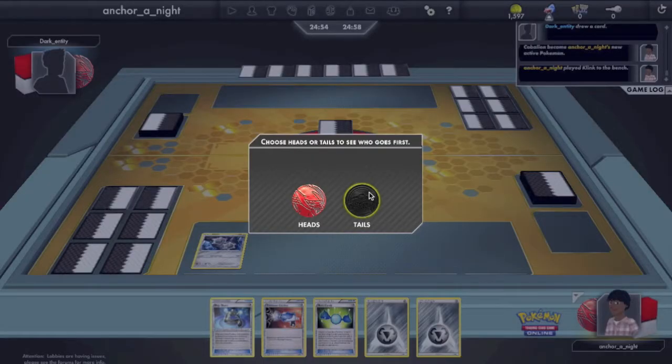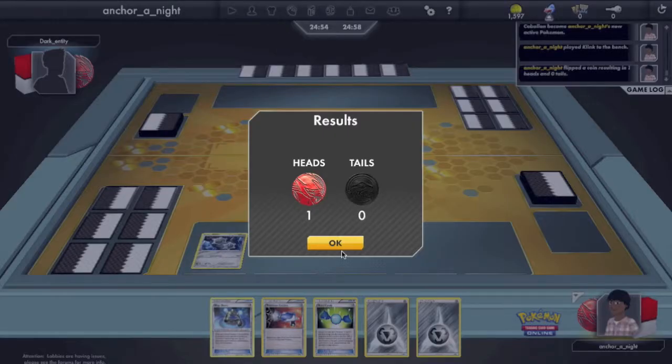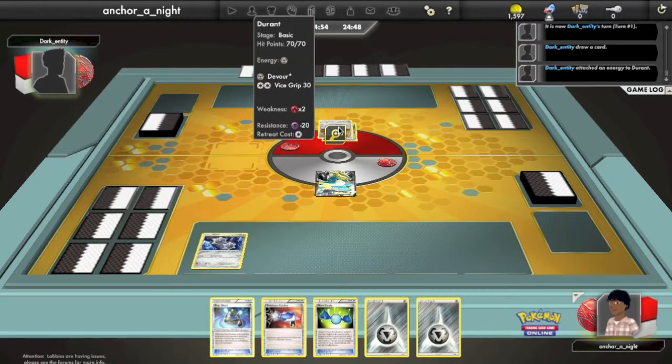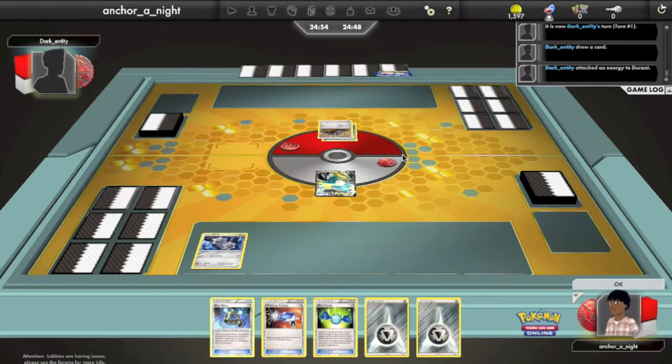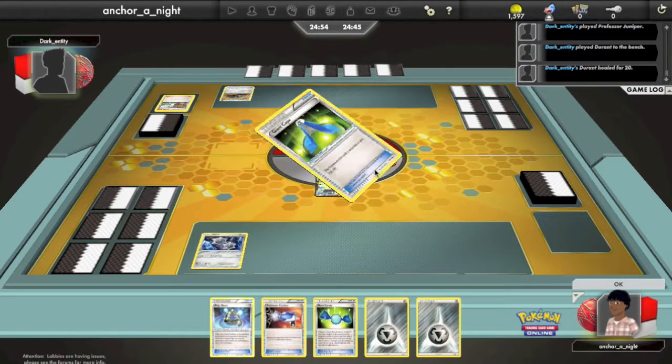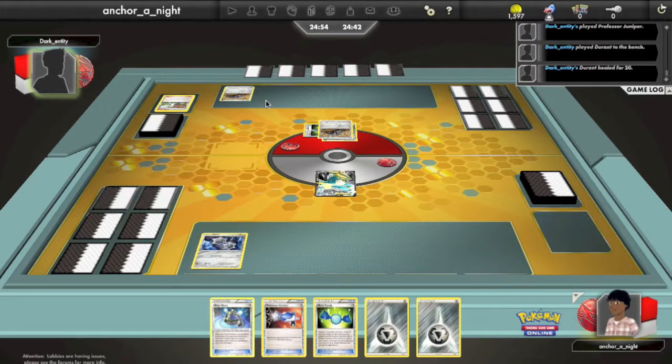Here I'm going to start out with a Cobalion EX in the active spot and a Klinklang on the bench. I see a Durant, so it looks like my opponent will be playing everyone's favorite deck. They get to go first and bench another Durant, so they'll be able to Devour for two. We see a Giant Cape go on, making it that much harder to knock out.